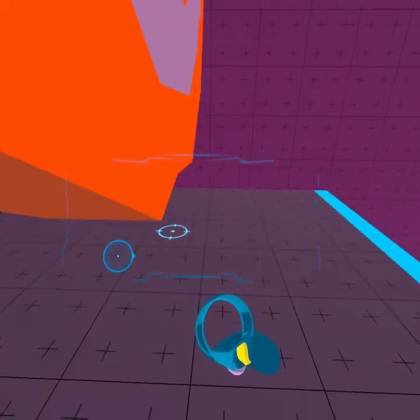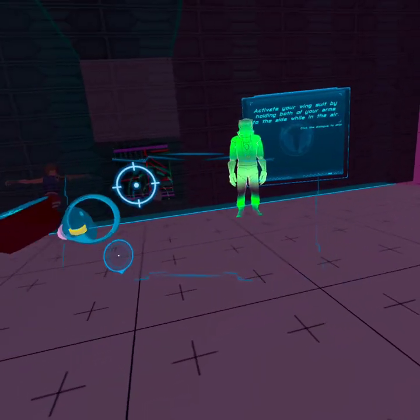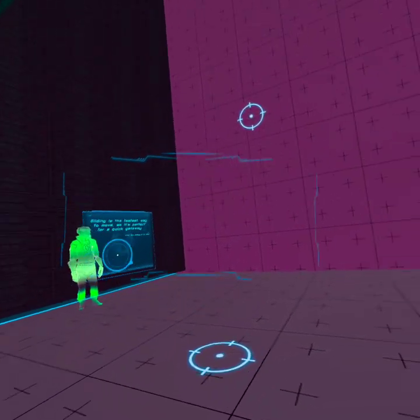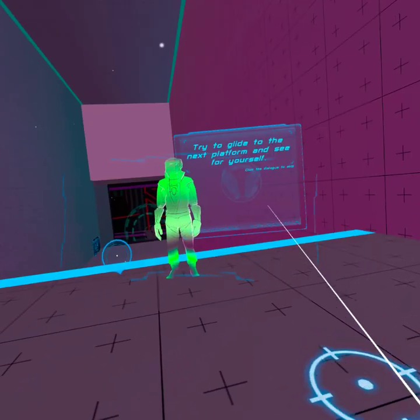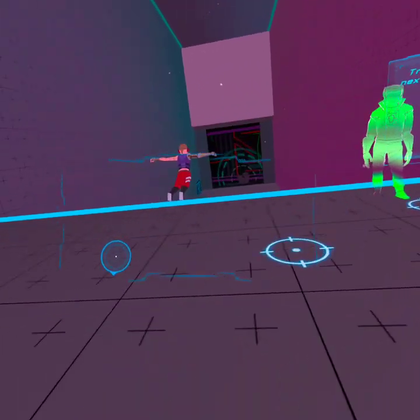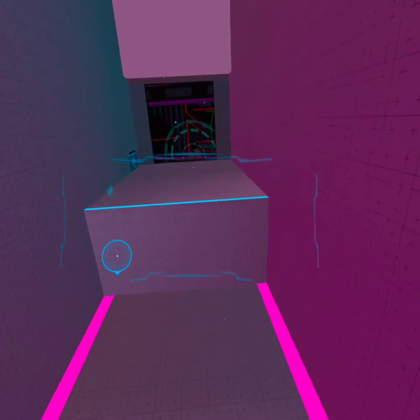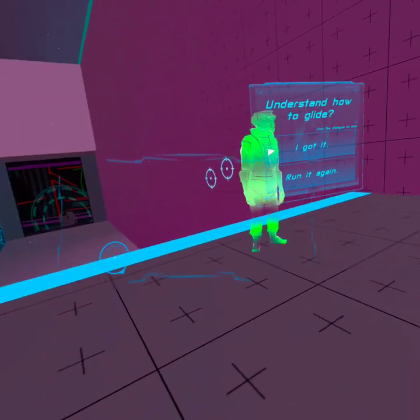Next up we glide. Activate your wingsuit by holding both of your arms to the side while in the air. Turn your glide by tilting your arms in the direction you want to go. Gliding is the fastest way to move, so it's perfect for the quick getaway. Try to glide to the next platform. Understand how to glide? No!